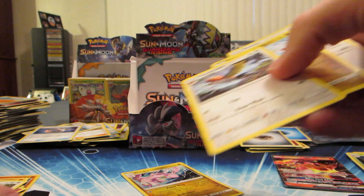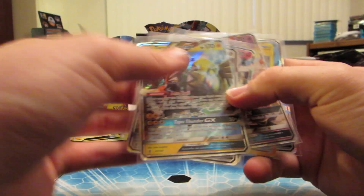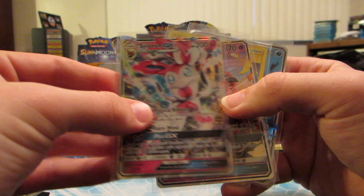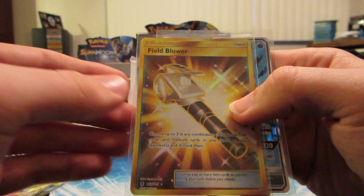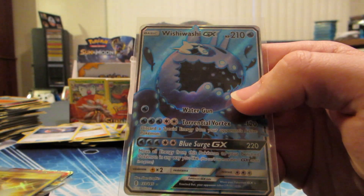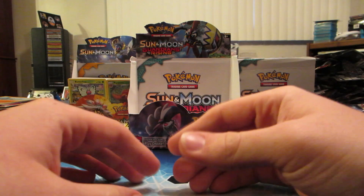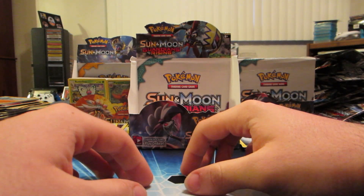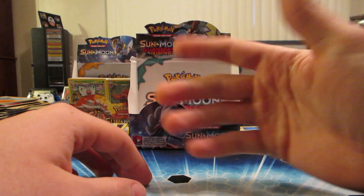Not as great as the other one, but wow. Out of this box we got Turtonator GX, Tapu Koko GX, Metagross GX, Sylveon GX, and Tapu Lele GX, a secret rare Field Blower, and full art Wishiwashi GX. I hope you enjoyed all the booster boxes - you can check right here for those videos. Stay tuned for more videos and until next time, peace out, rock on, and I'll see you guys in the next video!